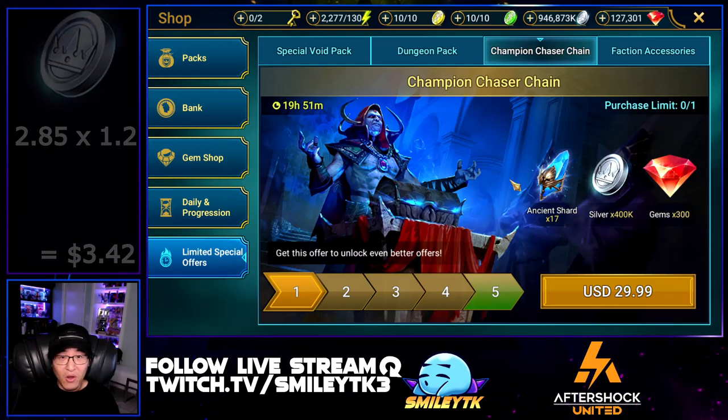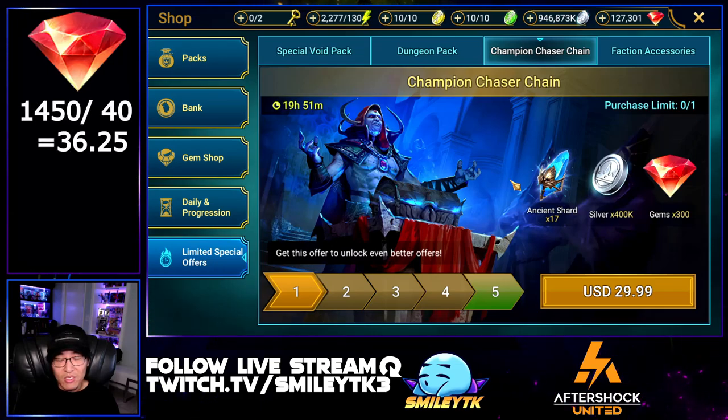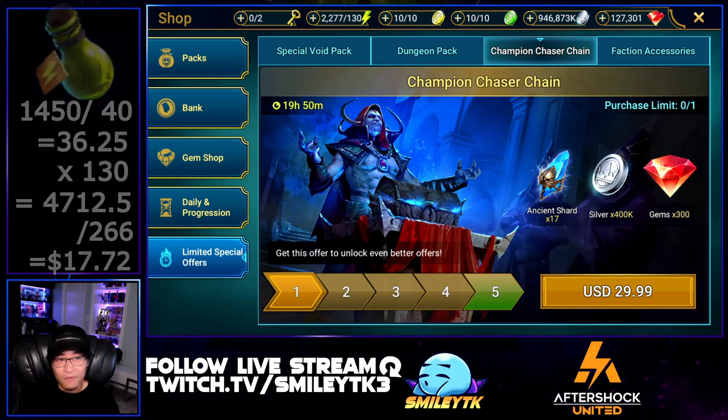For the 1,450 gems, I like to break them down into energy and get the cost ratio value from there. First, 1,450 gems divided by 40 — the cost to buy one energy refill — gives 36.25 refills. Multiply that by 130, the energy per refill at level 60 or higher, giving 4,712.5 total energy. Dividing that by 266 using my method gives us $17.72 for the gems.